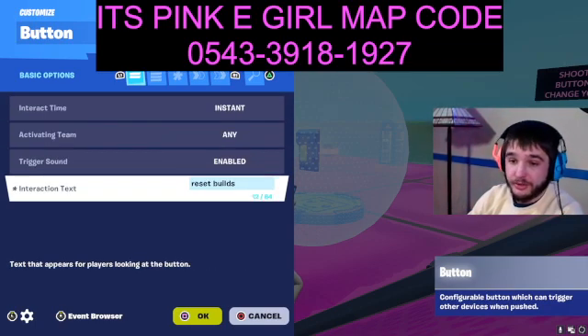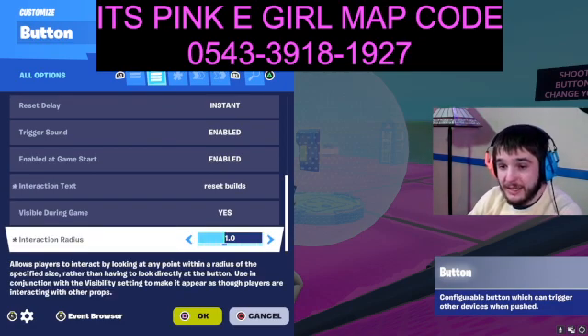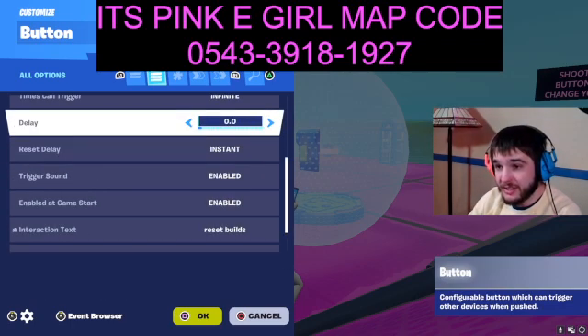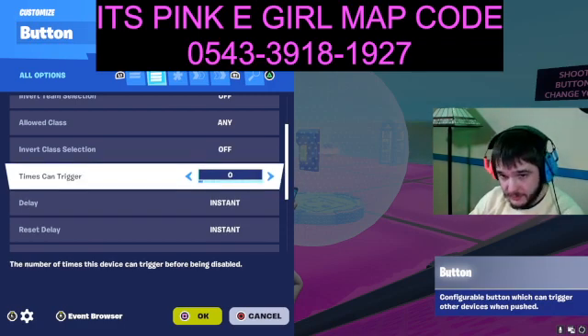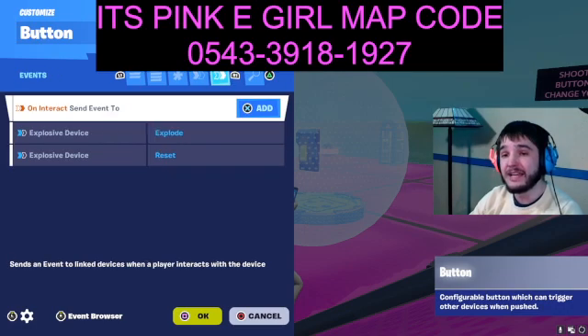In the button, all you do is put a little interaction text that says 'Reset Builds', activating team to Any. Then the big one here is interaction radius to 1. Make sure it's visible in game, reset delay to instant, and then times can trigger to infinite — you put it to zero and that replicates infinite.